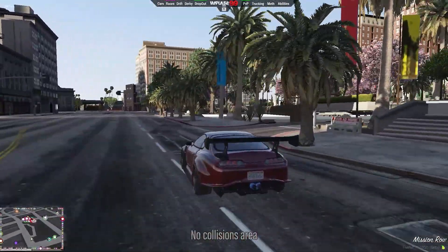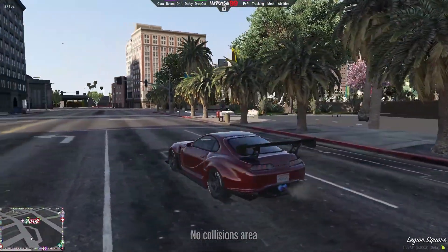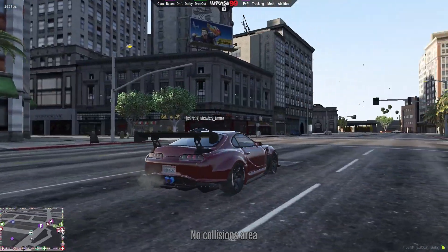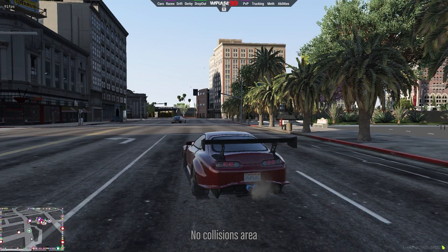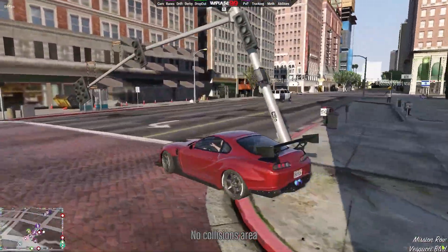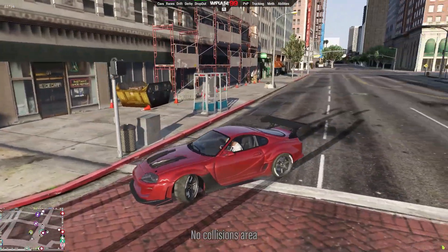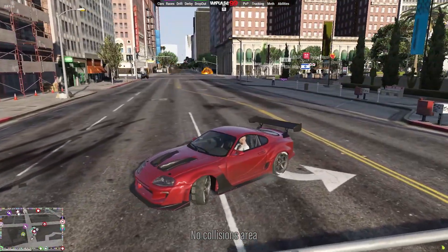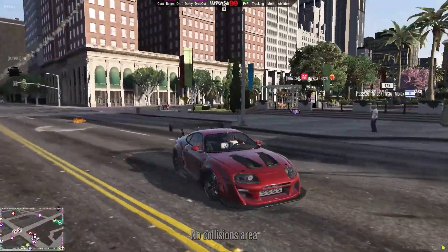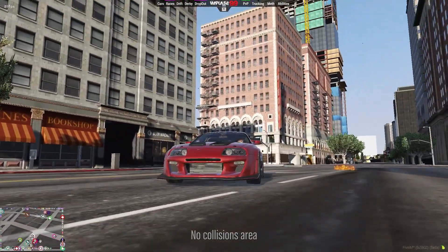I'm playing on a freeRoam server with 500-plus players. You can see on the map every colored dot is a person — there are so many people. Inside the city with so many players, you can see my FPS is dropping a bit when I go near them, but not that much — it's bearable. That's the tutorial. Hope this video helps you. Make sure to subscribe and like the video — see you in the next one!